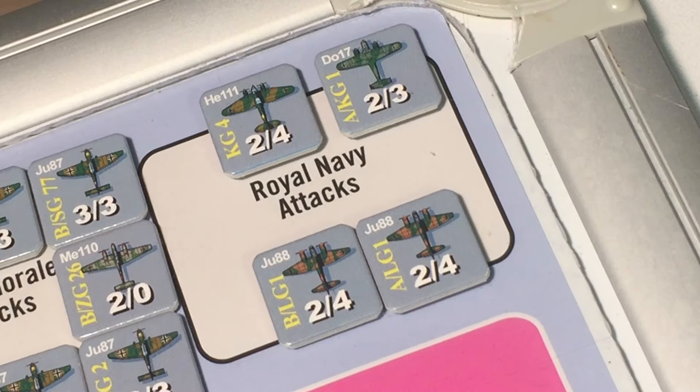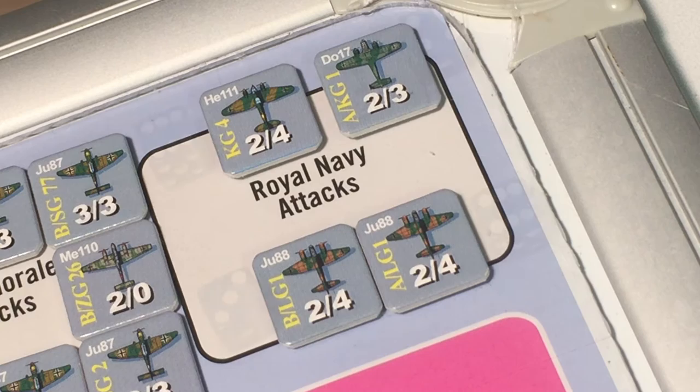Now to the German strategic air attack phase. We start with attacks on the Royal Navy by four bomber units — we need two or less to hit. The dice rolling is atrocious: no hits, and two of our units, the Heinkel and one of the Junkers 88s, each suffer one hit and are reduced.